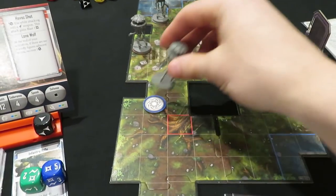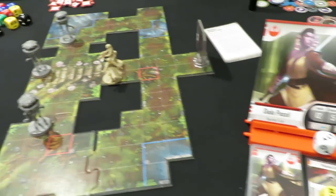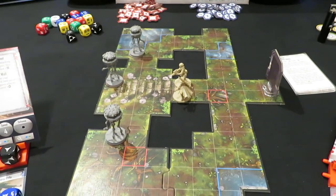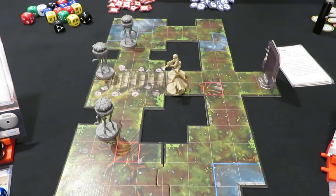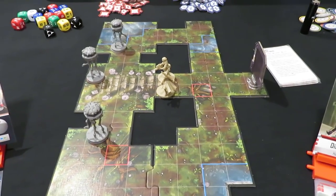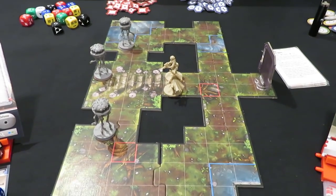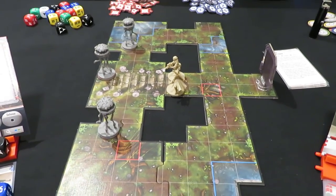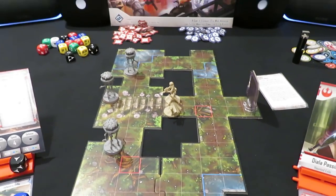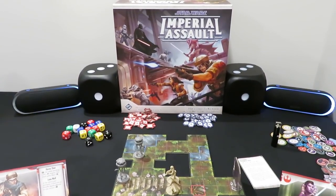We can now activate and begin round one. This is a great stopping point even though it's a bit of a cliffhanger — everything is set up for the Flight of the Freedom Fighter campaign. In the next playthrough video, we'll start our mission to take down these probe droids before they can radio back to the Empire and bring reinforcements. Thanks for watching and keep on rolling solo!